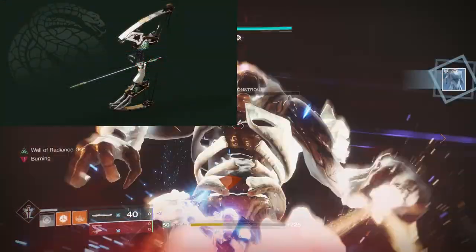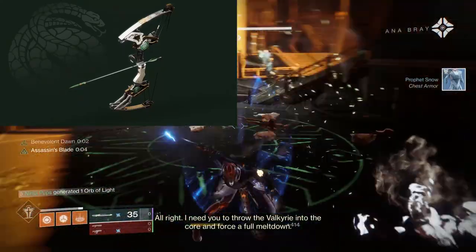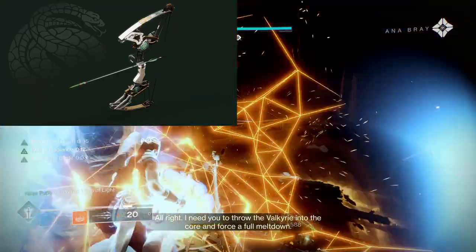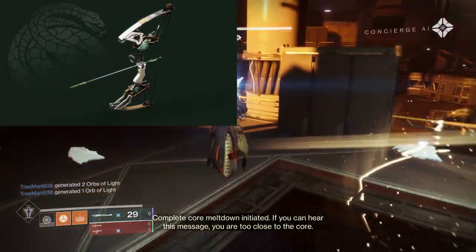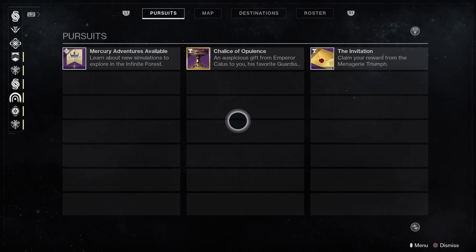The Gambit pinnacle weapon is a solar precision combat bow called Hush, with a unique perk called Archer's Gambit. This perk grants a massive draw speed bonus for a short duration after getting a hipfire precision hit - definitely going to be one of the best options for those who like bows and sounds like a really fun perk to master. They also talked about how pursuits are changing in Season 7: instead of the old inventory bucket, they'll now be moved to a place on the Director to the left of the map. From there you can sort by quests only or bounties only, and the tab has been expanded from 50 to 63 slots. This is potentially huge for console players, since you'll no longer have to wait for your inventory to load.